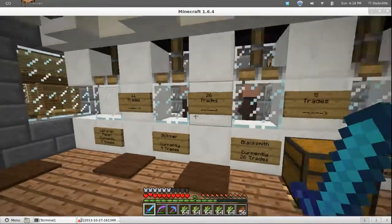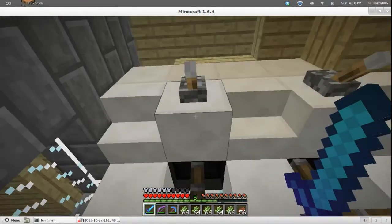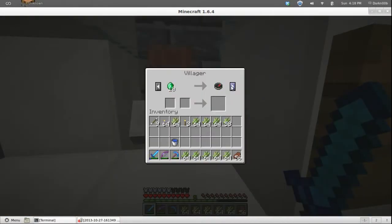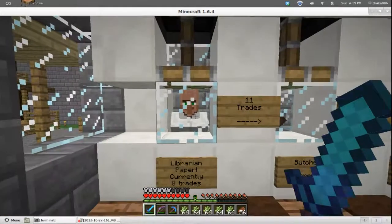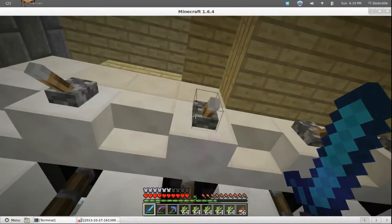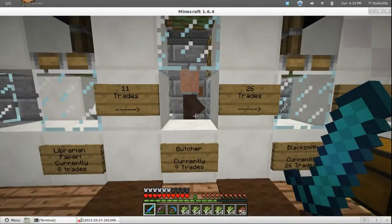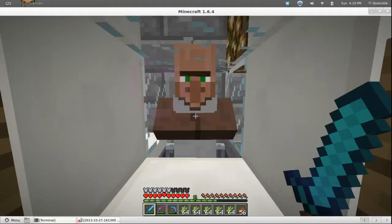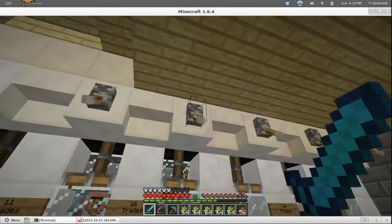This here is currently a perfect paper villager. Look at his last trade — he wants paper for emeralds, which is great because I don't have to worry about using up all his trades and making him mad at me where he won't trade anymore. I've got a butcher here — he does meat for emeralds. And this guy over here...